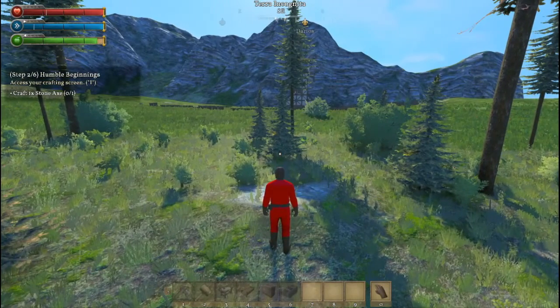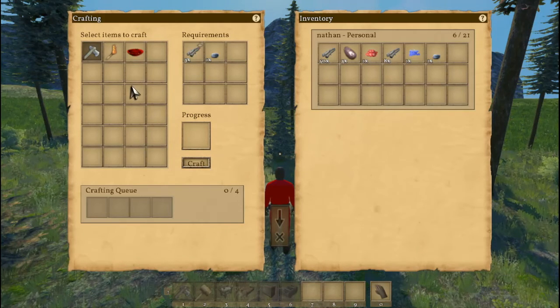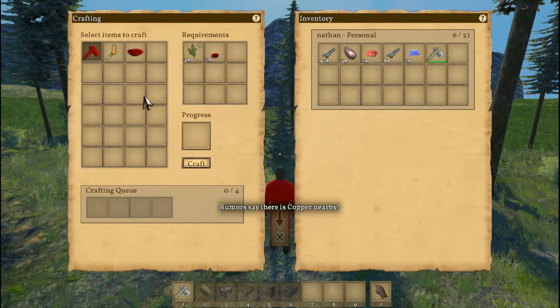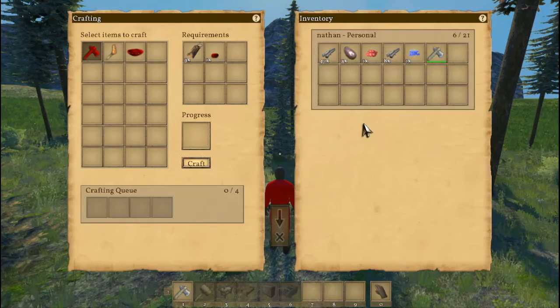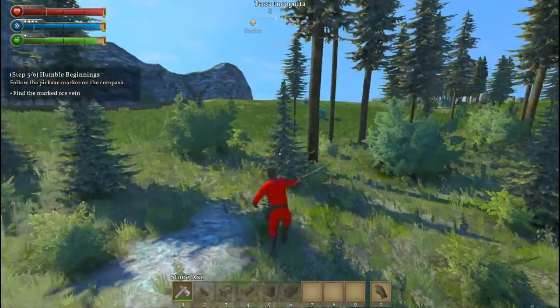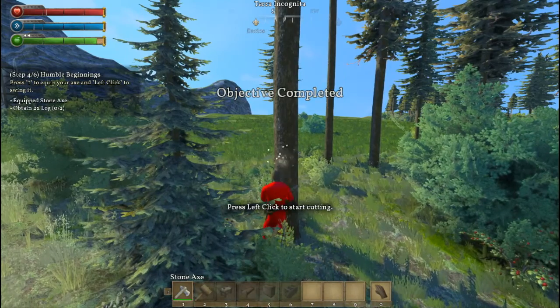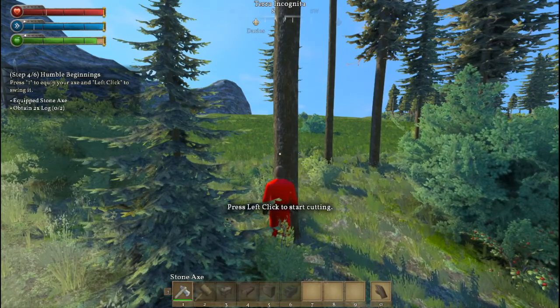Craft one stone axe — okay, axes here, pressing the craft button. Got that. So we can close out of inventory, and now I can chop trees. Yeah, chop the trees, get the wood. Timber! I need to obtain two logs and create one crafting table.